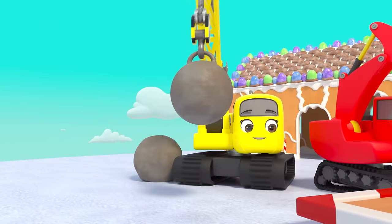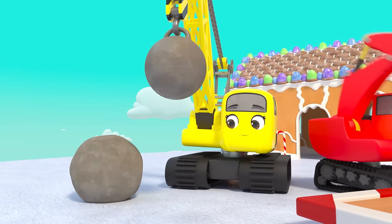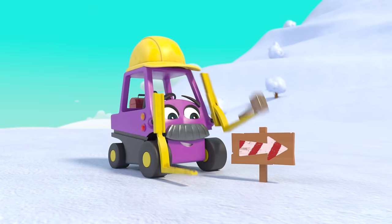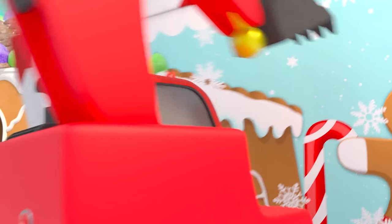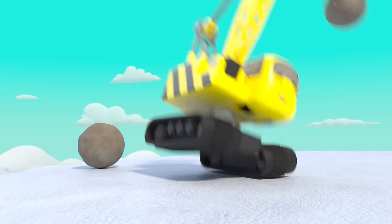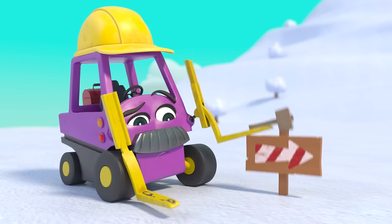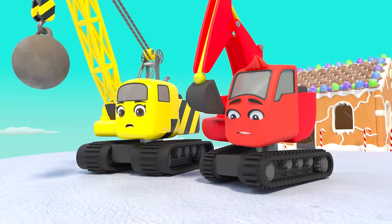Diggly and Daisy are finishing up the gingerbread house on top of the big hill. Oops, that was close, Daisy! There's Mr. Rubble all the way down at the bottom of the hill — he's putting up a sign to show the way to the gingerbread house. But where's Diggly gone? Oh, he's made a welcome sign for the gingerbread house — nice work! It looks great. Daisy loves it. Uh-oh — Daisy knocked the boulder down the hill and it's turning into a giant snowball! It's heading straight for Mr. Rubble and he hasn't noticed.